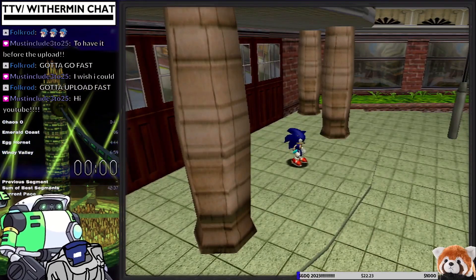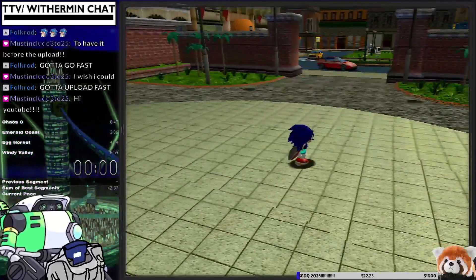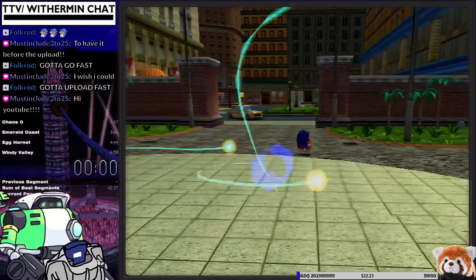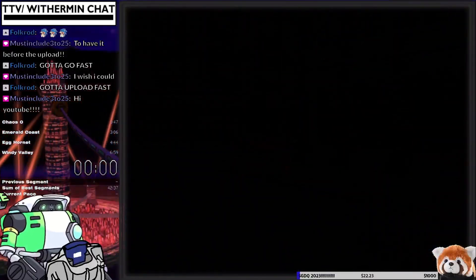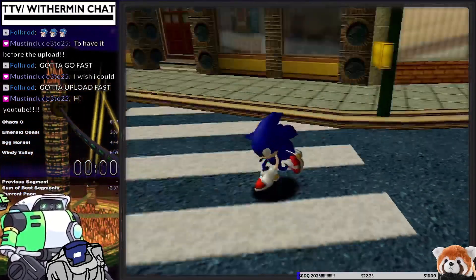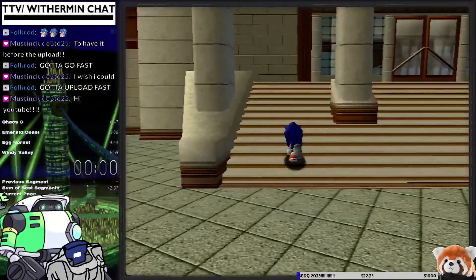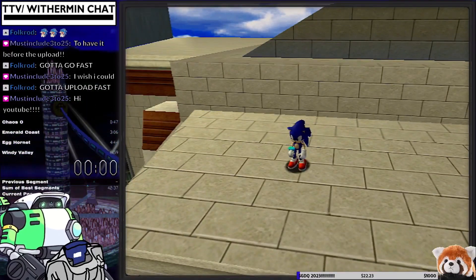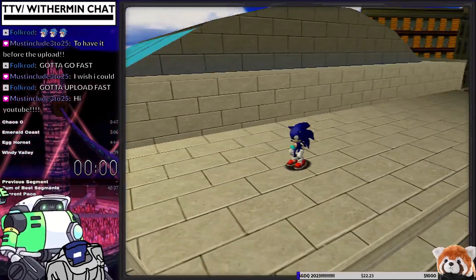Now it's time for the most difficult and least worth it trick in the entire game. I would highly recommend avoiding this for at least a little while — it's very unimportant. But this cutscene skip is for the pre-Red Mountain cutscene where Sonic is in Station Square stamping his foot on the ground. What you're going to want to do is get onto the stairs here and spin dash up. This jump is extremely tight — you want to kind of spin your stick in a little circle as you're going up so you can get past the invisible wall and then land on this little piece of terrain.